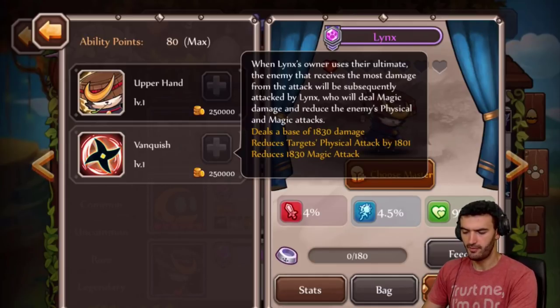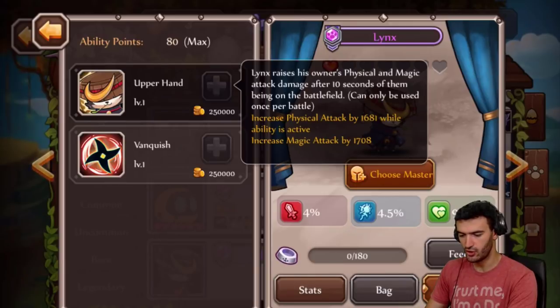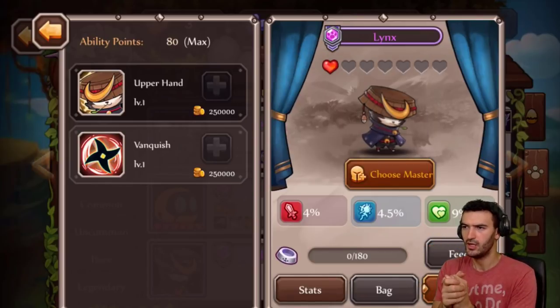From either ability, you can actually put him on whoever you want - he's going to increase both physical and magic attack, although he increases magic attack a little bit more than physical. So right off the bat I'm thinking magic heroes, which is good because I thought this guy was going to be all about physical heroes. This guy is about magic heroes. He deals damage and then reduces physical and magic attack - awesome. I'm loving him right now.